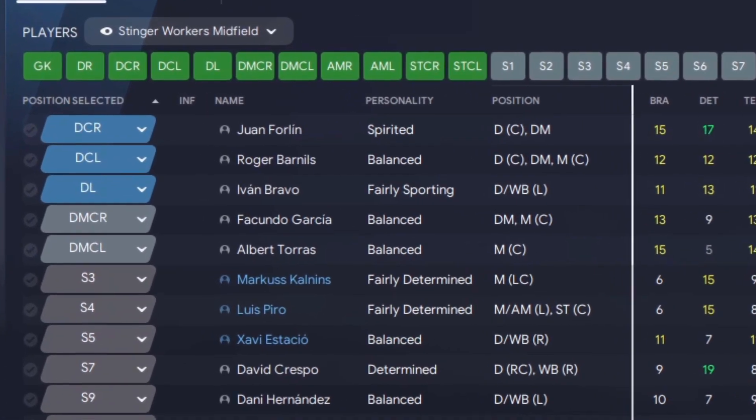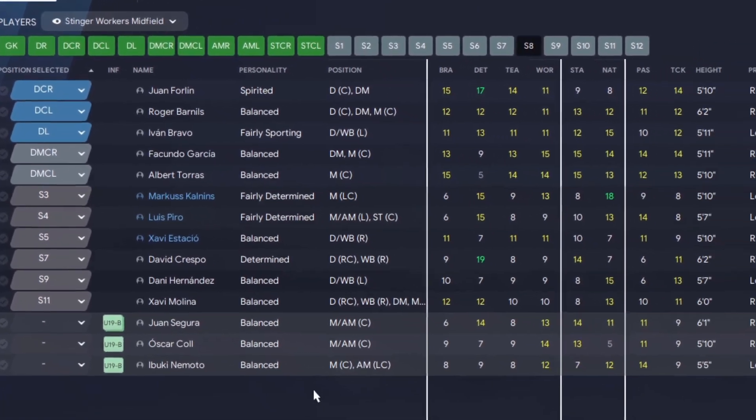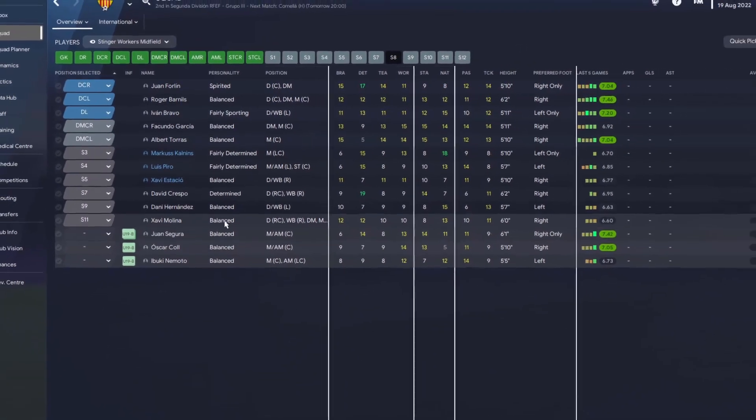The Stinger Workers Midfield view is a lower league version of what I'm looking for in midfield — hard-working players who can get up and down the pitch and work their socks off. Looking at my best player Fekundo Garcia, you can see he's pretty decent across the board — everything is 15 or 14, really good level. He's lacking a little in fitness because he's a bit older, but his mentals are elite and his technicals are superb, so I can forge a decent midfield pairing, and the backups look pretty good too.